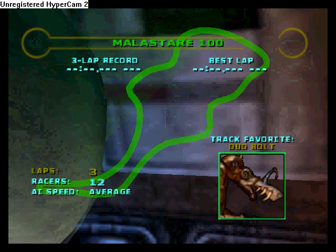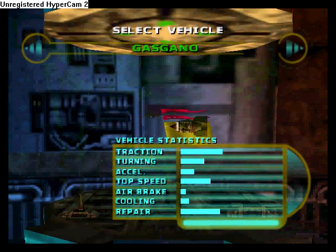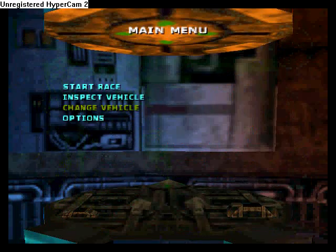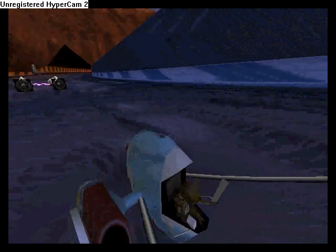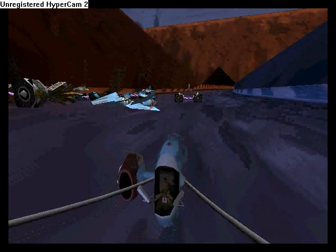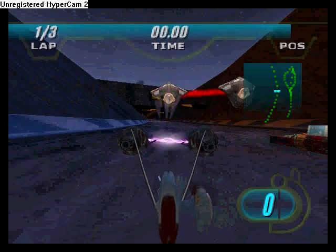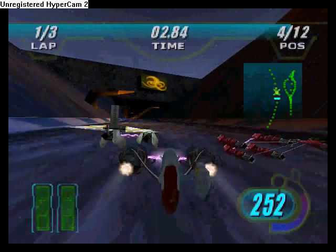I'm gonna do the Malastare 100 just to show you that jump I was talking about, and I'll do the ice level later. I'm gonna switch to Elan Mack so I can show you the realism on his engines. I like the air brakes on his — they're really cool. They pop up on top like super scoops. And there's that jump. It shows the engines slowly spinning and idling right there. Then I switch to rear view — zoom! Hitting high gear right there, and it crashed into a bunch of other people.